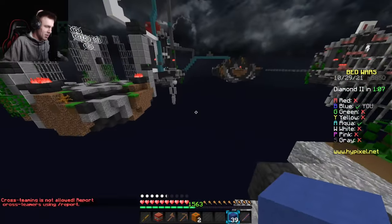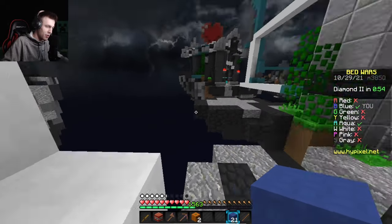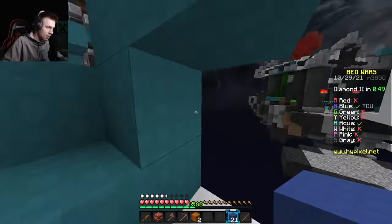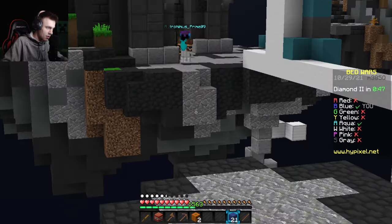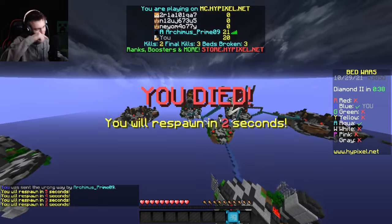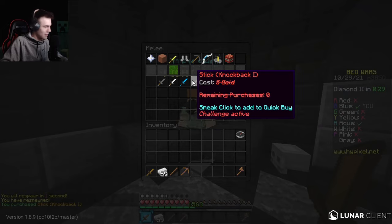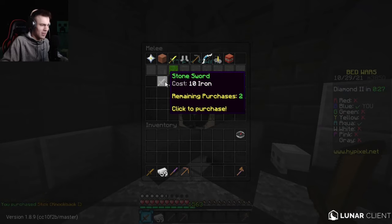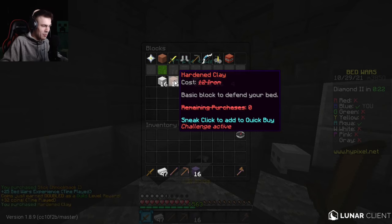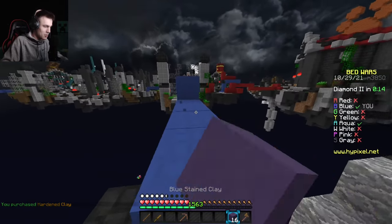They're over at white but now they're coming for me — never mind, they have a fireball. Nobody stands like that without a fireball. There it is! Oh my god, that stupid little hole. Can I buy another one? Perfect. It tells you how many purchases you can make of each item — I can only buy one purchase of hardened clay. Hopefully I can get the kill because I have 16 blocks left.